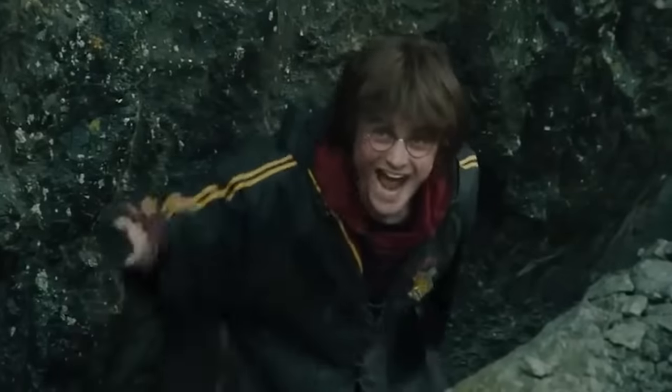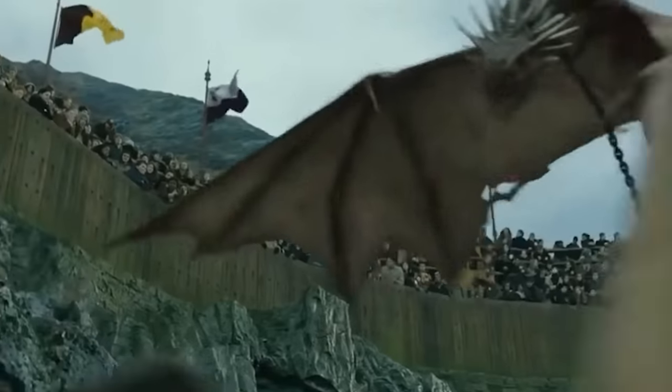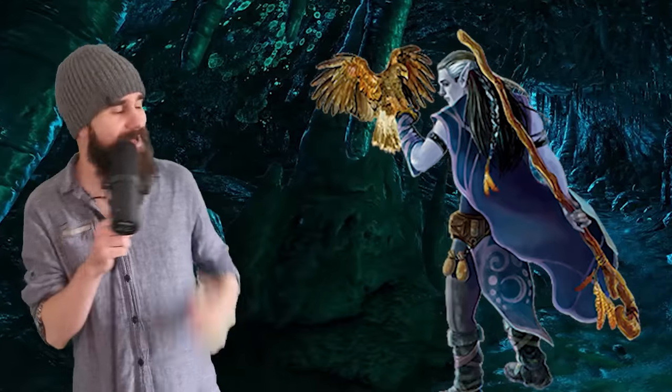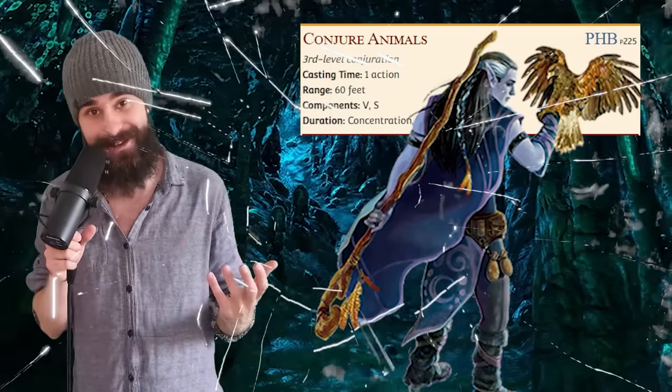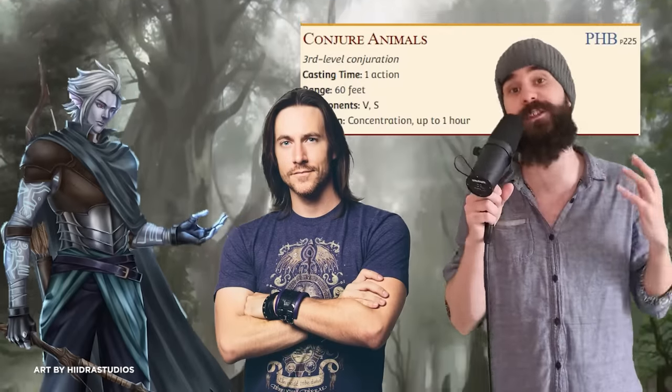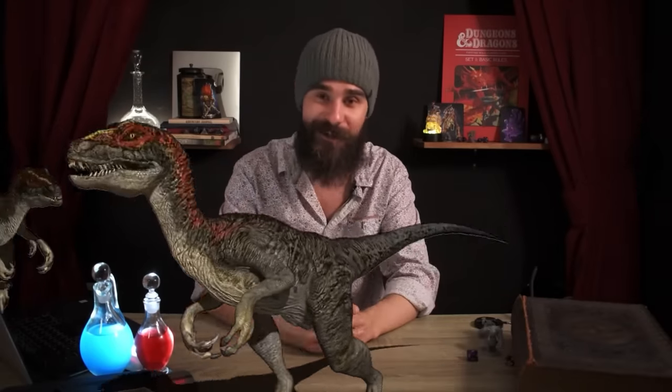Summoning spells. Druids are arguably the most powerful spellcasters in most games of D&D. That's because summoning spells are insanely powerful in the early and mid-game, and you get all the best ones. The poster boy here is Conjure Animals — a spell so crazy strong it can actually break the game, so remember to communicate with your DM when you take it. These spells are powerful because they put a lot of allied creatures onto the board in a game where action economy is king. If you have eight velociraptors on your side, it's hard to lose.